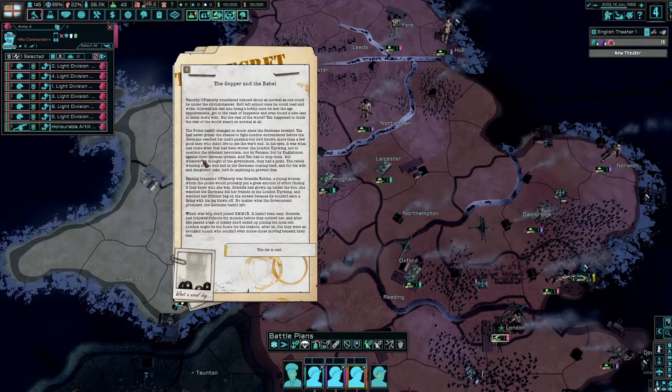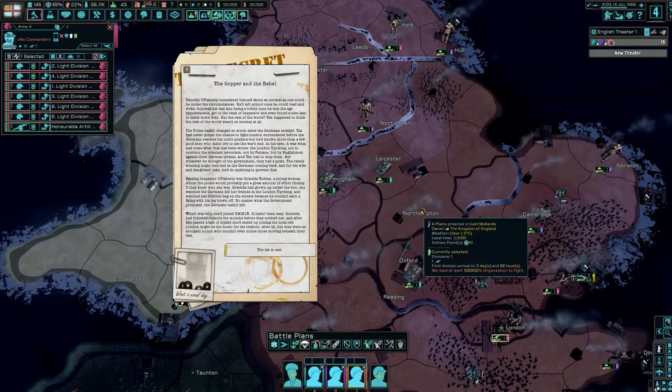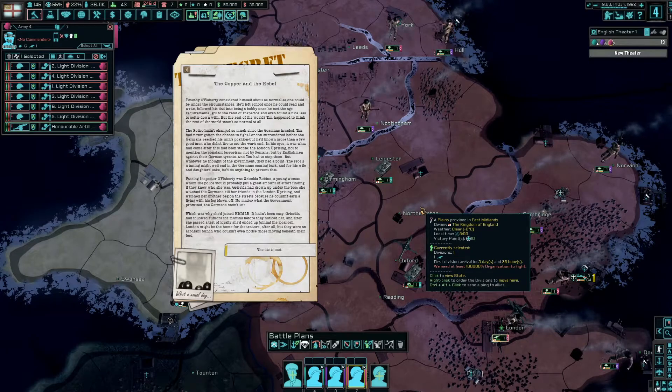'The police hadn't changed so much since the Germans invaded. Tim had never gotten the chance to fight — London surrendered before the Germans reached their position. But what came after was worse: the London uprising, the constant terrorism not by Fenians but by Englishmen against the German tyrants. Tim had to stop them. But when he thought about it, the rebels had a point — the rebellion might well bring the Germans back, and for his wife and daughter's sake he'd do anything to prevent that.'